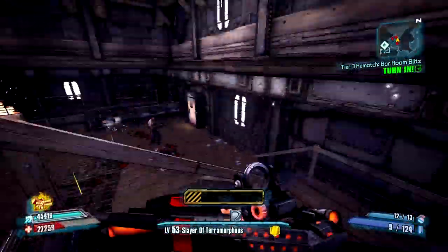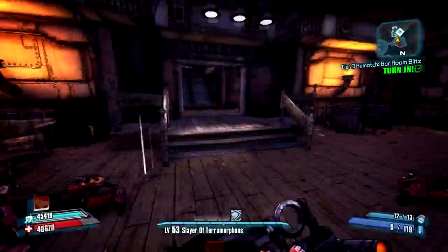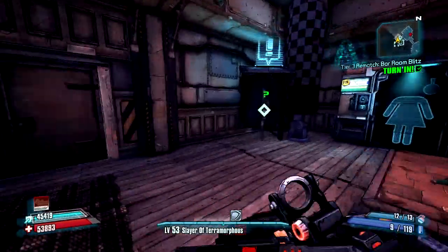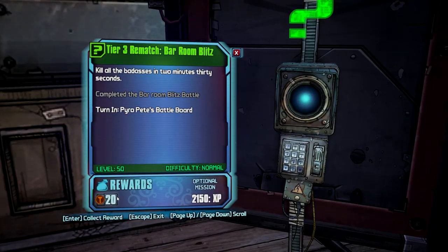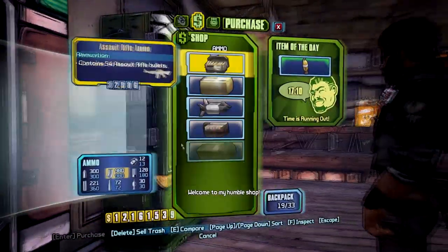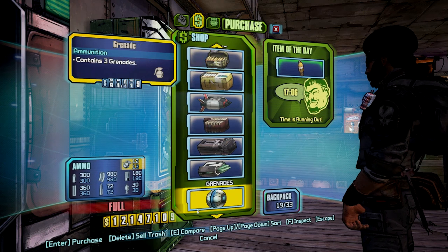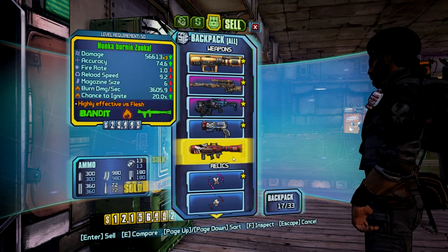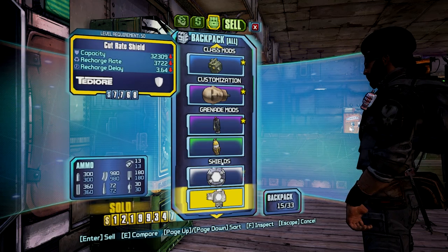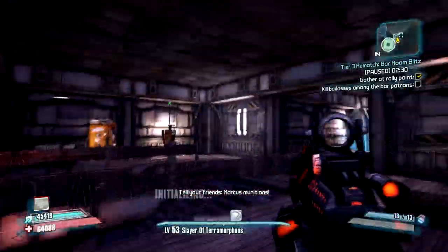Sometimes they drop a blue item or two, which is pretty nice, so you can get some free gear while you're at it. After you're done killing them — which shouldn't take long, it's two and a half minutes, probably finish in about a minute and a half if you're good enough — it repeats on forever. There's an ammo dump right here so you can refill yourself. Unless you're a Gunzerker, then that won't be an issue. You can sell all of the crap you collected, including mods. It drops anything from skins to mods to guns. I've gotten a couple of purple SMGs from this place, so not that bad.